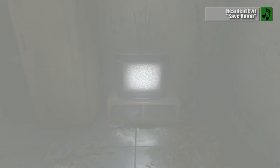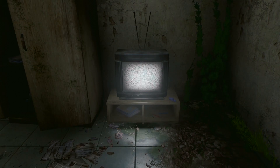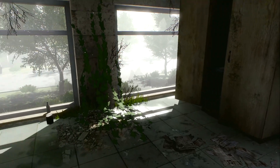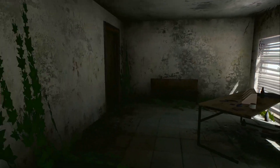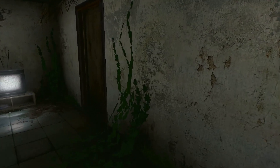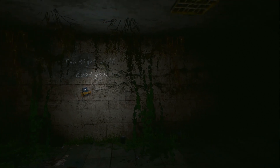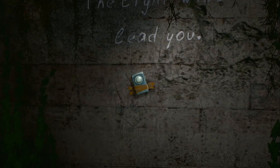Right from the start, In Rays of the Light is full of mysteries. Why is our hero just standing there watching static on the television? Why would he visit an abandoned office building in Russia? What happened to this place to give it that distinct, bombed-out look? And seriously, where is everybody? These are just a few of the questions that we'll uncover while searching rooms, picking up useful items, and reading the many handwritten letters left by those who used to work there.